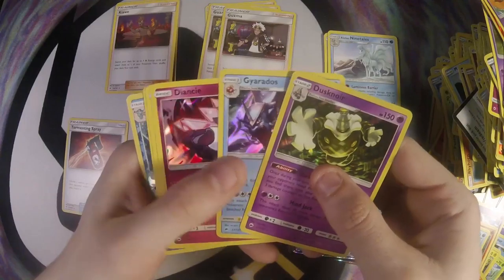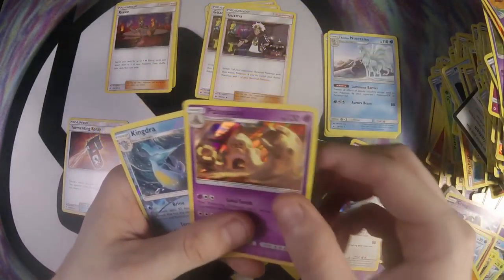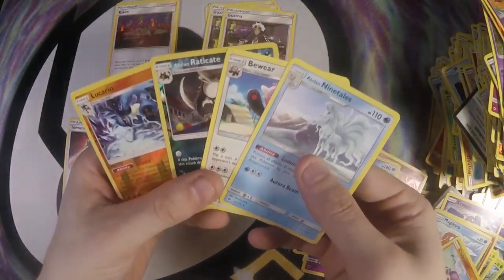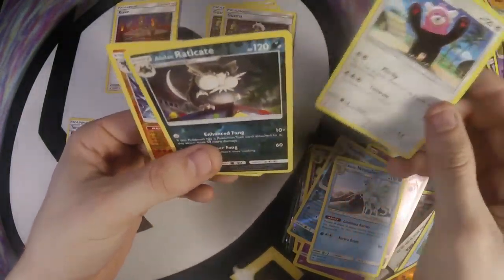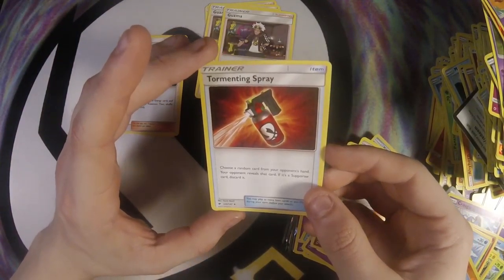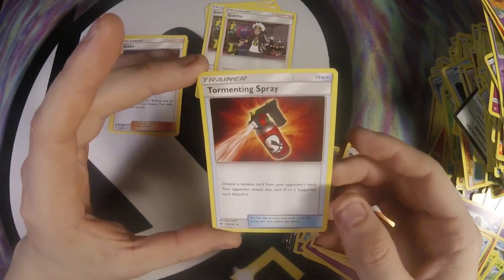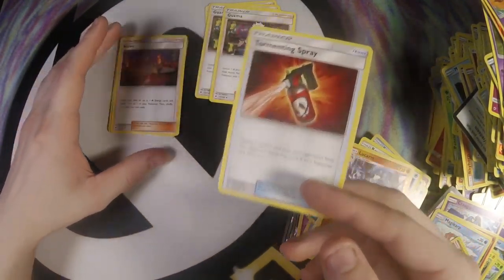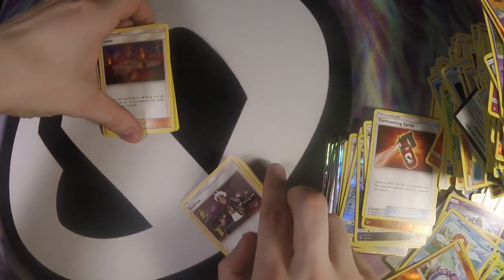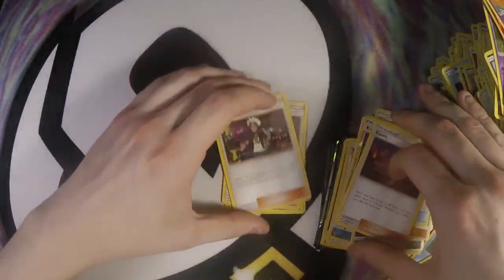And then the Holos: Dusknoir, Gyarados, Diancie — pretty happy about that — Porygon-Z, Palossand, and Kingdra on the side because I love Kingdra. We also got a couple little ones to mention: Ninetales, a little Bewear, a little Eradicate, Lucario, and Tormenting Spray. Tormenting Spray is such a huge card when you play something like Sylveon, because you can play a Stadium, Red Card, Delinquent, then Tormenting Spray — they're down to one supporter, and you always want to keep that one supporter out of your four cards.